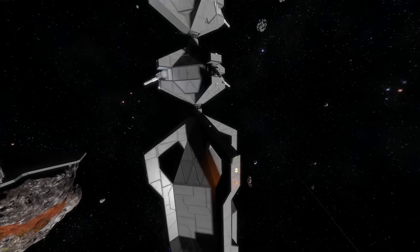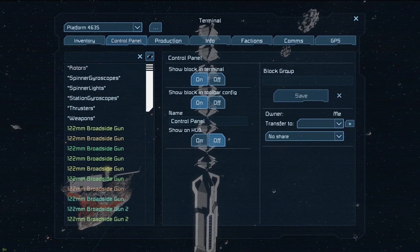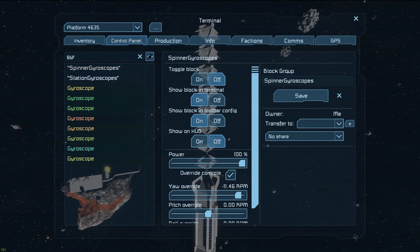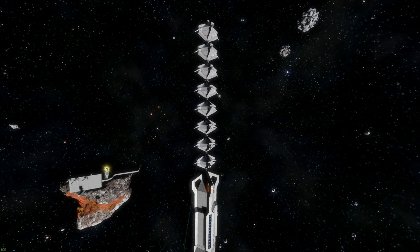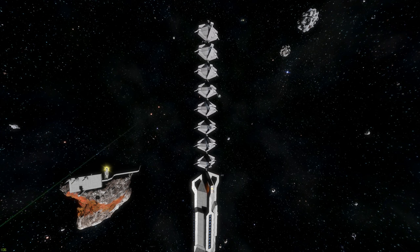You see my character is floating here aimed at a control panel, so I can access that from anywhere. We'll just go ahead and select the gyroscopes, spin gyroscopes and turn those on. There you go, and now you can see what I was talking about. It's a pretty interesting thing, it almost looks like a laser light show.